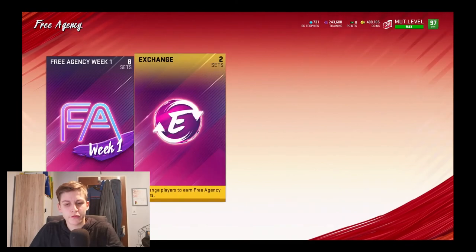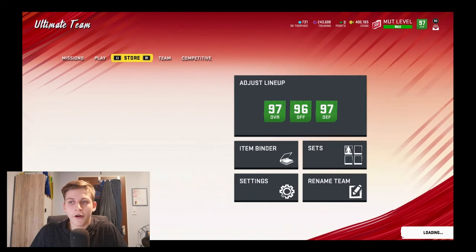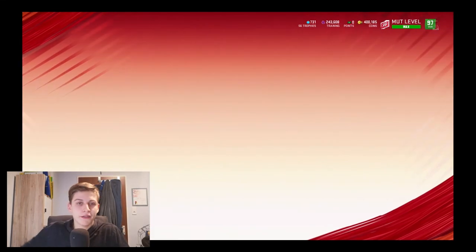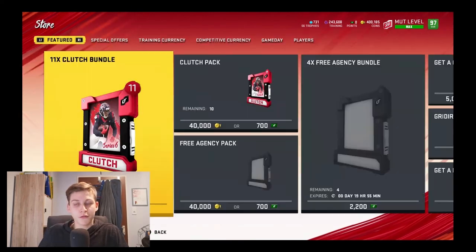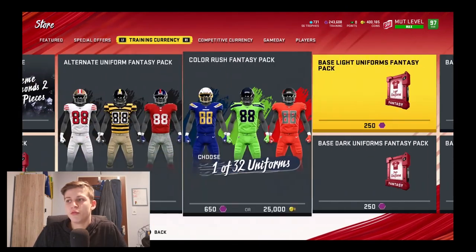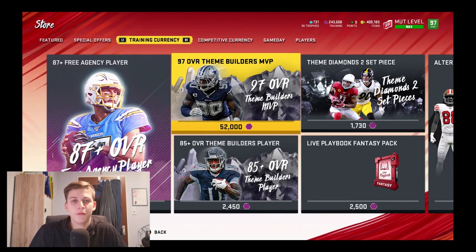There are multiple ways of doing that, but what I would recommend is you go to the store and buy packs with training points. It depends on which pack is the most profitable at the time. Go to the training currency section, and you can buy these 97 overall packs and hope that you pull something amazing. If not, you just sell the players from there. But yeah, this is a really good way of racking up training.